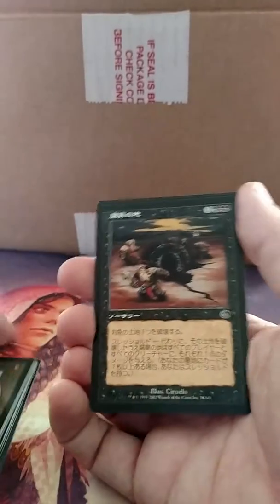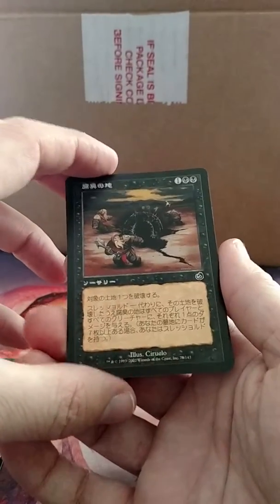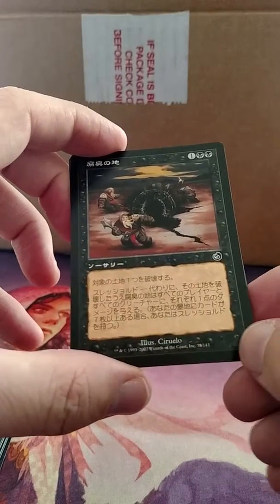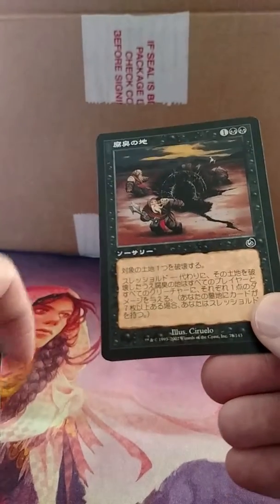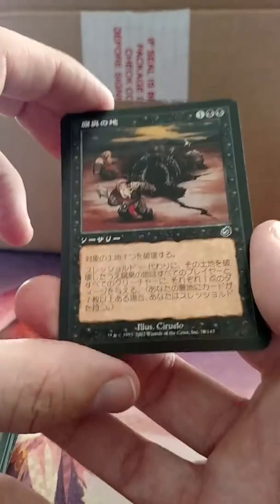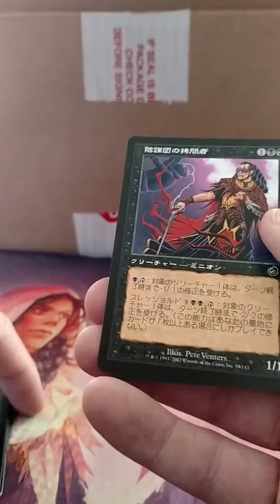This is Rancid Earth. It's a destroy target land for three mana, pretty standard, but it has an ability with threshold — if you have threshold, it gives all creatures minus one minus one, or deals damage to them. I played this temporarily in a vintage land destruction deck I played back in 2002, to help deal with creatures that got into play before I started destroying lands.